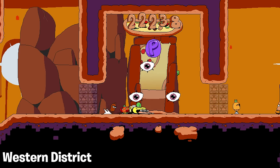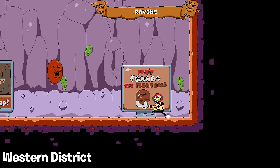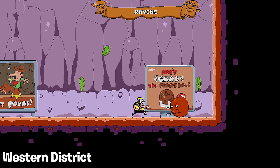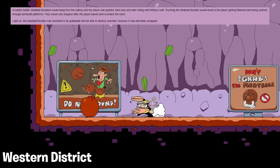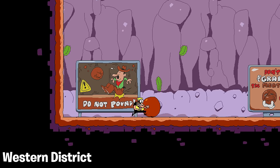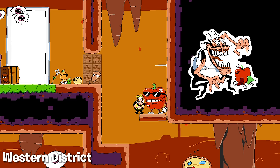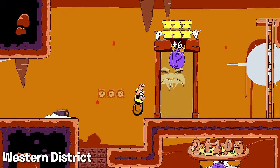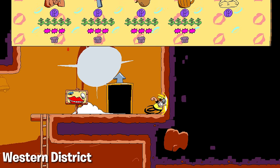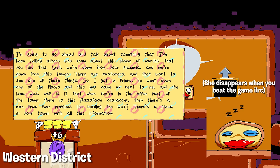Moving on to Floor 2, we'll try to pick up the pace here just a little bit. Starting out, the secret room on this floor has a Meatball Boulder enemy, which was once planned to be in the actual game. This guy's history is pretty colored, but nowadays he's just not doing anything. Next up, Pepperman is seen on this floor spraying some graffiti on the walls, and it's not exactly painting Peppino out as a good guy. And finally, this Pizza Granny goes on a long tangent about the tower.